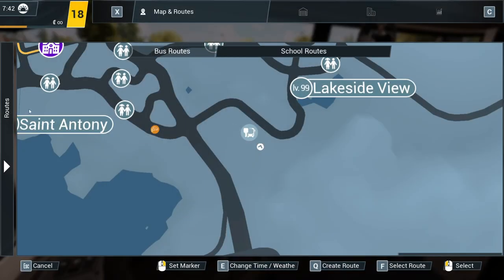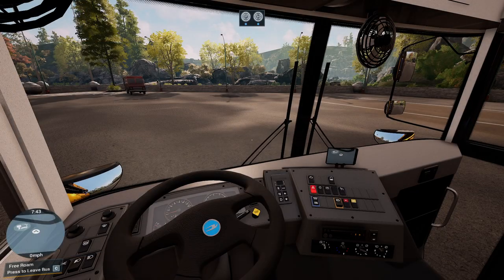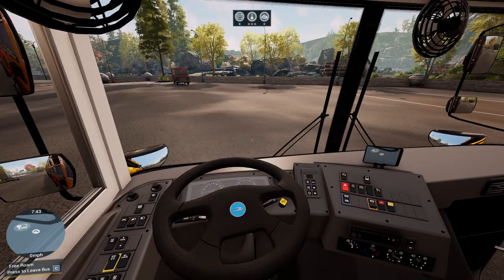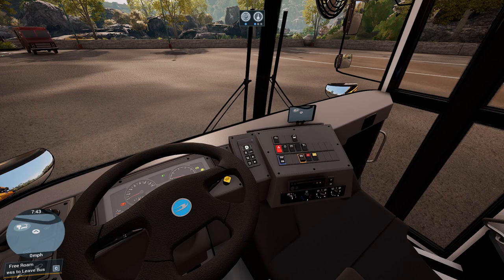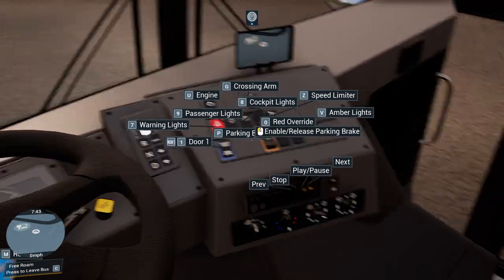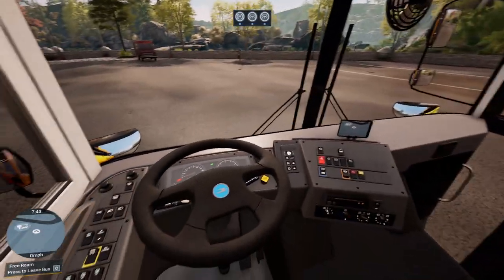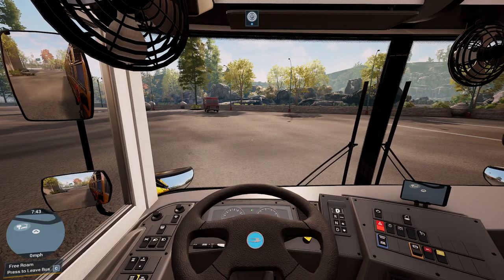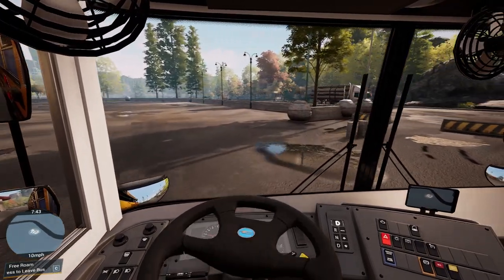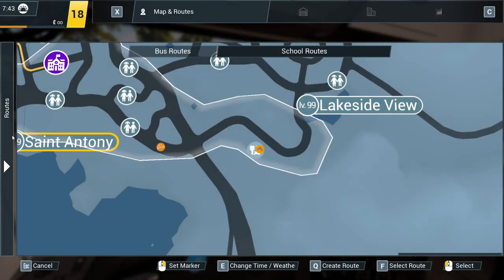Without further ado, let's go ahead and get into a route — I made a quick one. Oh, I got to buy this bus first. Let's go ahead and start it up so you guys can hear it. You can see we got all your controls right here. I've got everything mapped to my wheel. One thing I can't seem to figure out is the brakes — they're way too sensitive for my pedals.